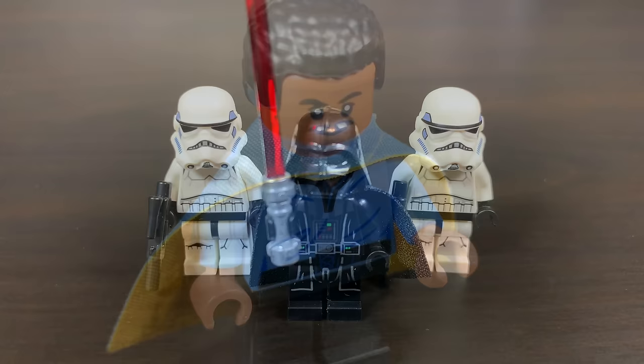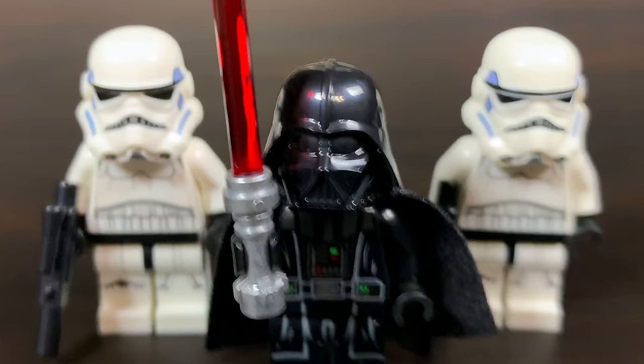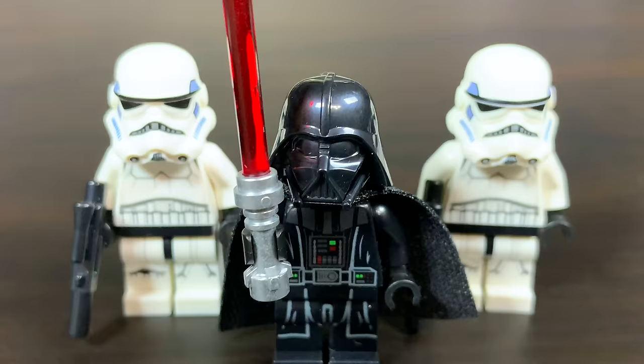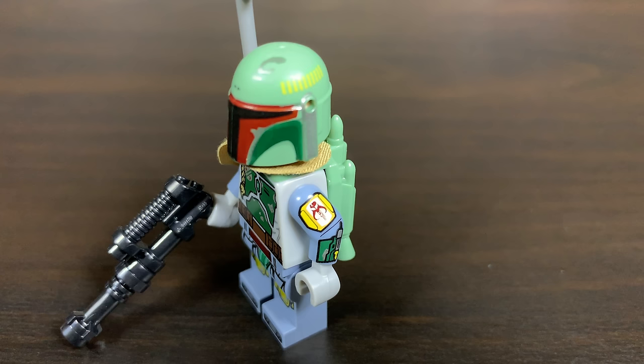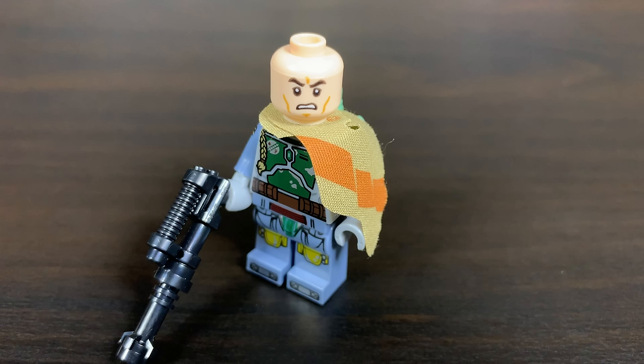We also have Darth Vader with his openable head piece, and a couple of Stormtroopers with leg printing flanking him — the original trilogy version, so you can't go wrong. Then there's Boba Fett and IG-88 as our two bounty hunters. IG-88 is a simple droid. Boba Fett is an incredible Cloud City version with printing all over the arms, legs, and torso — a wrist rocket, Mandalorian insignia on his left arm, and you can remove his helmet to reveal his face, which looks strikingly similar to a clone trooper's.